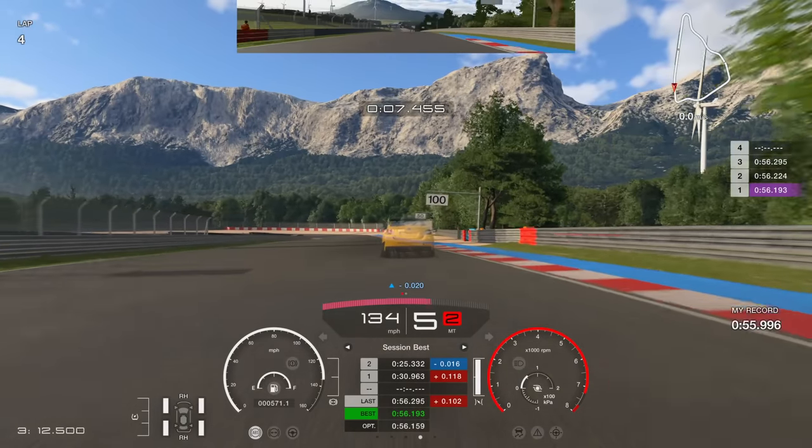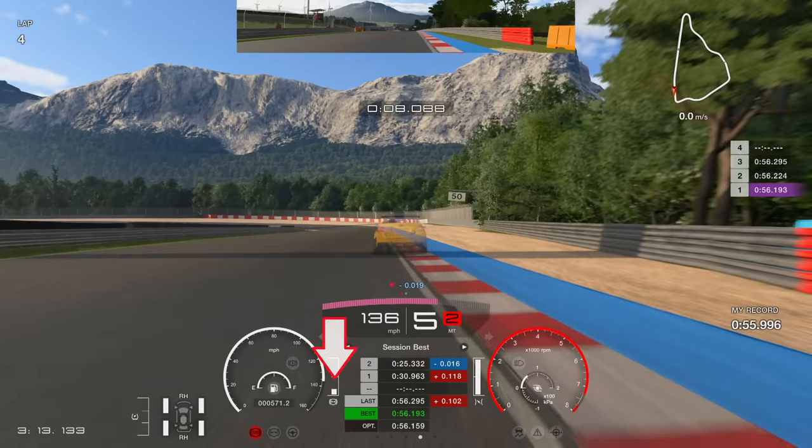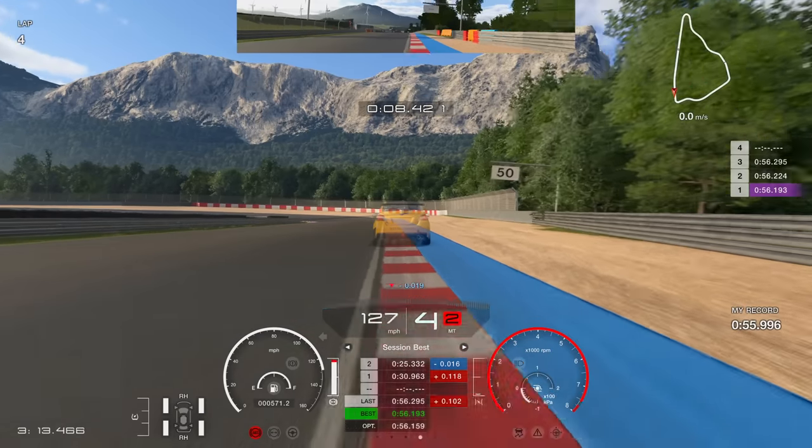We're going to be looking for the 100 board on the right hand side — you'll see it there, that is our braking reference. You can also see the shadow from the 100 board and use that as a reference. You're pretty much dead on the brakes exactly on that 100 board, maybe a fraction after it. Use the 100 board as your reference.